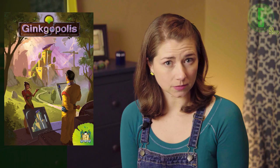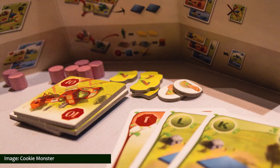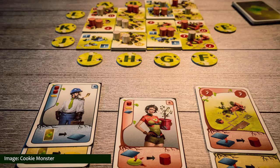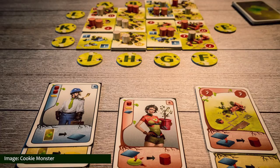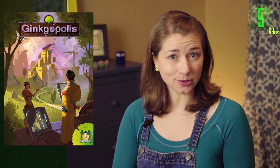Ginkgopolis joins the list at number five. Set in the year 2212, ginkgo biloba — the oldest and strongest tree in the world — has become the symbol of a new method for building cities in symbiosis with nature. Excitable humans have exhausted the Earth's resources, forcing society to develop new cities that maintain a delicate balance between resource production and consumption. Players gather a team of experts and try to become the best urban planner in the world. Ginkgopolis has long been out of print since its original 2012 release, but its publisher Pearl Games recently announced on their Facebook page that the game will finally be reprinted later this year — and the reprint will include a long sought-after English translation.